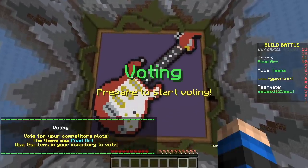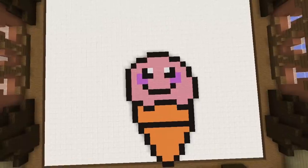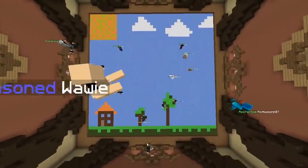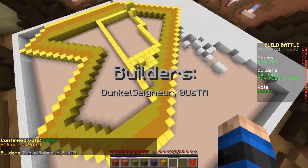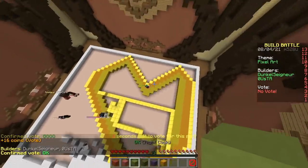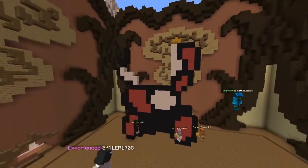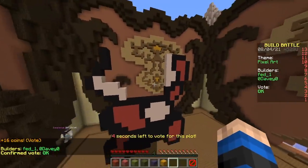Let's vote! First pixel art: ice cream with a face — delicious. Or is Kirby sitting in a cone? Next up we have a landscape with a house, clouds, sun, trees — peaceful. What is this? I have no idea. Pokeballs and an egg. What is that? It was supposed to be Mario — Mamma Mia, you didn't even finish it.